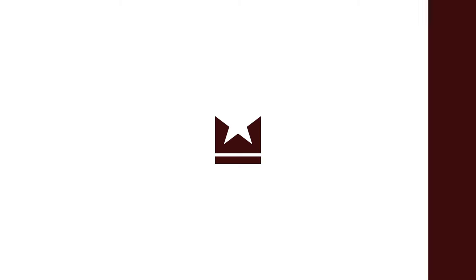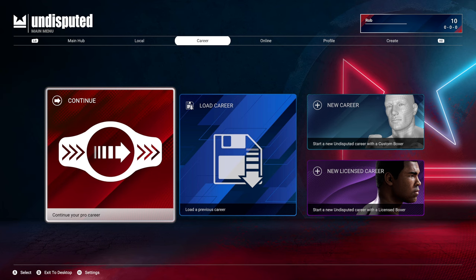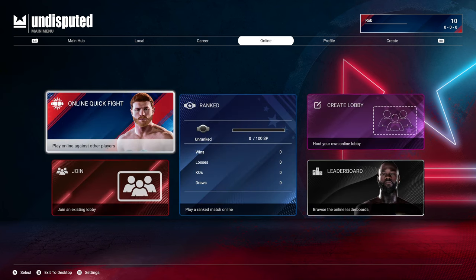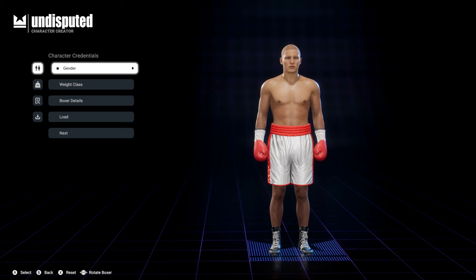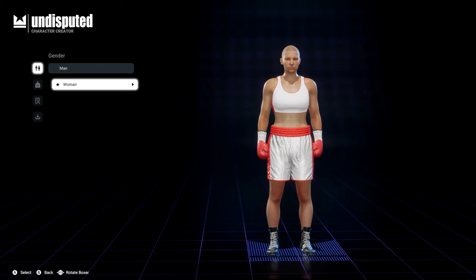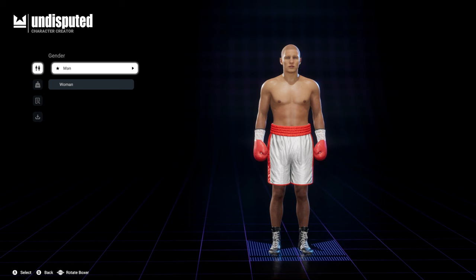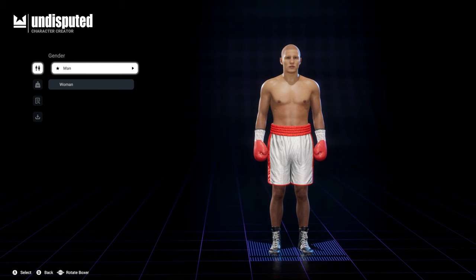So let's have a look at the career mode. Here you can create your own fighter and there are so many customisable options — for me there's just a little bit too many. You can get really wrapped up in how your boxer is going to look. It's really quite in depth, and probably a little bit unnecessary as far as I'm concerned. From here of course you can select your gender and then look at some other customisable options.